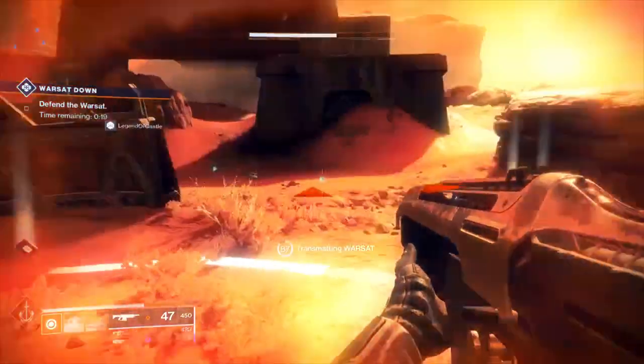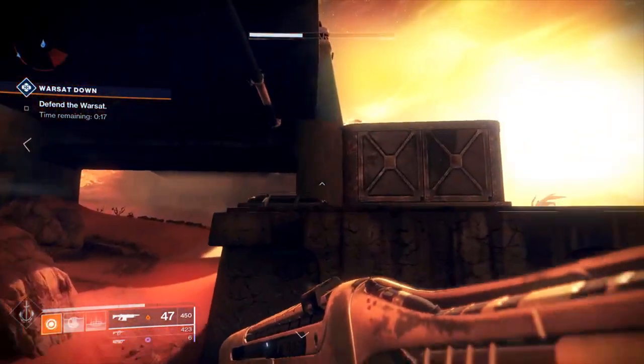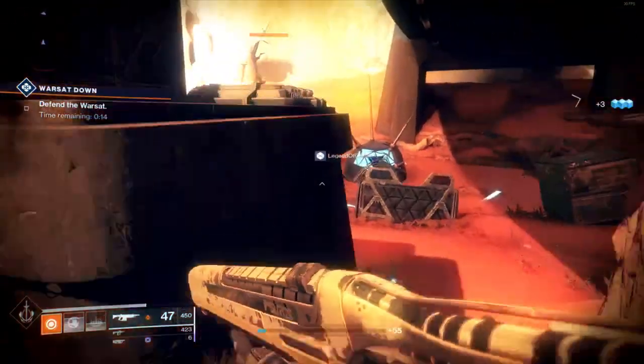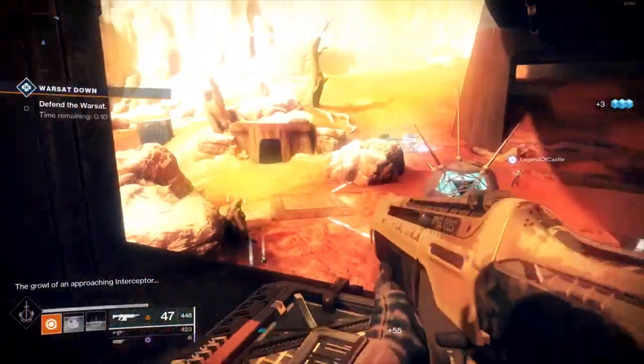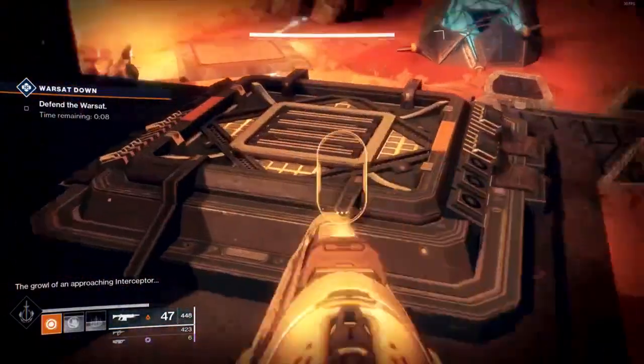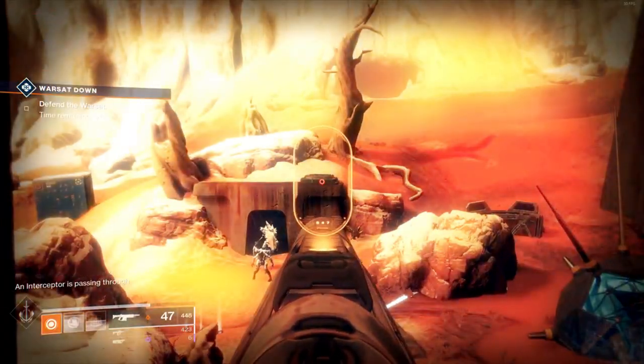Basically, the Valkyrie — as you do these missions — you'll see these little small vents that are scattered around the place, like here. You see this little vent? The Valkyrie will always come in at these vents. You can see one here, or you can see one there as well.